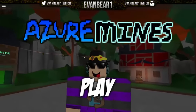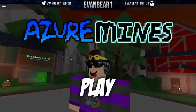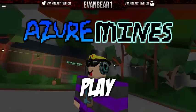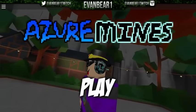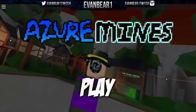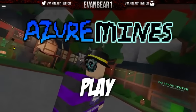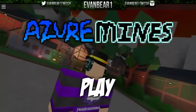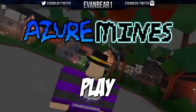Hey, what's up guys, I'm evanbear1 and we're going to be playing some Azure Mines. In the next couple videos I have a really good idea — I'm going to be explaining what each pickaxe does and show you guys exactly how fast it mines, the delay, and anything like that. I got this idea from laser1two, shoutout to him, because he does a similar thing in Miners Haven showing what all the different droppers and upgraders do.